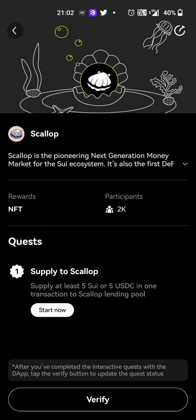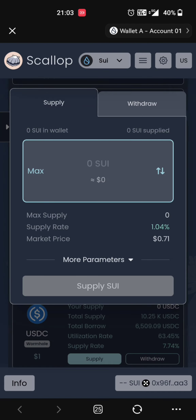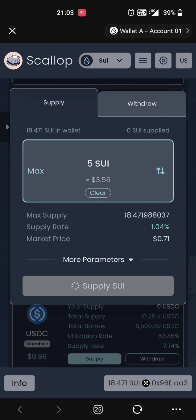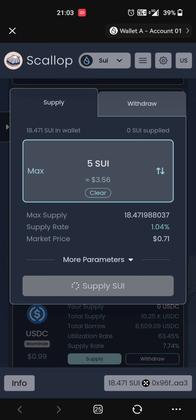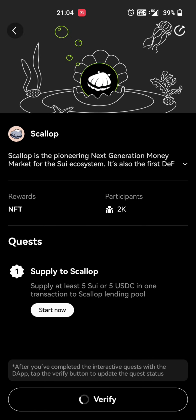Now we have 5 USDC. We will start now and confirm. You can click on the supply option, connect wallet, click on the OKX wallet, and click on the 5.26 SUI tokens. Click Supply. We will confirm the transaction with $1.2725.